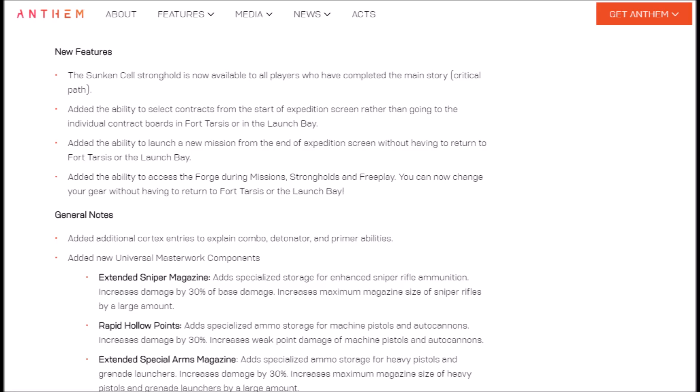They've added the ability to select contracts from the start of Expedition screen rather than going to the individual contract boards in Fort Tartis or in the launch bay. This is a really nice quality of life change — I had to run around or go to the launch bay, which required an extra loading screen. Well, now you can do it from the Expedition screen.